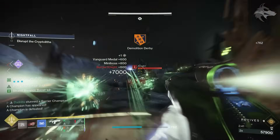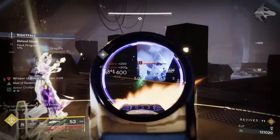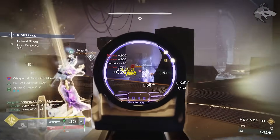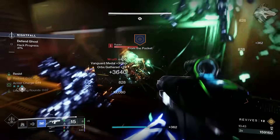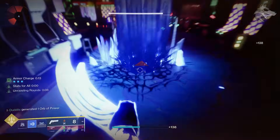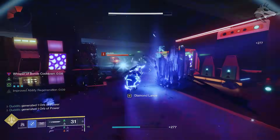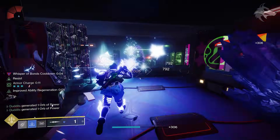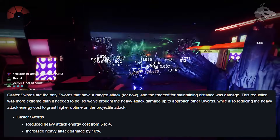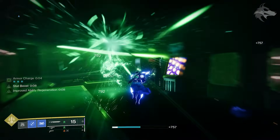We're able to freeze a bunch of stuff with our stasis grenades and then smash our way through, or destroy frozen targets which gives us a load of diamond lances. Orbs of power are also dropping consistently, allowing us to get unravelling rounds on strand weapons — really strong on strand machine guns, fusion rifles, or even things like the Dragon's Call sickle. Keep in mind that since this is a caster sword, they're seeing a buff on March 5th, with Bungie reducing the heavy attack energy cost from 5 to 4 and increasing heavy attack damage by 16%.